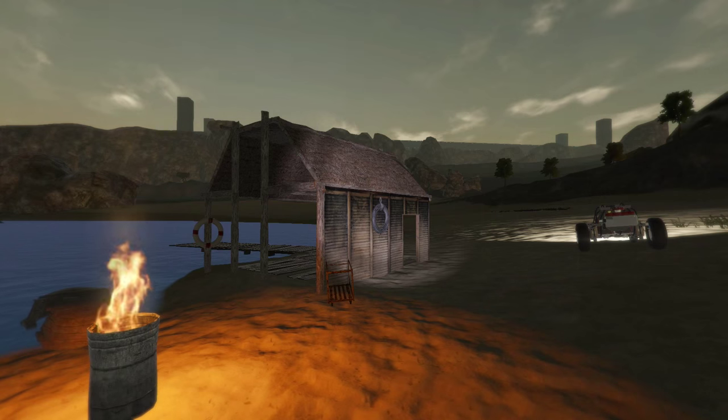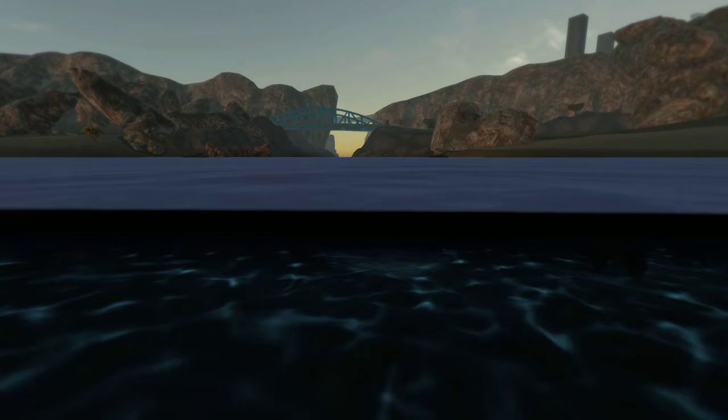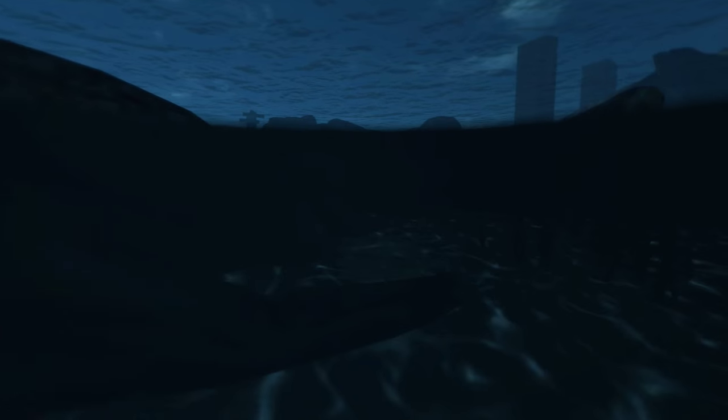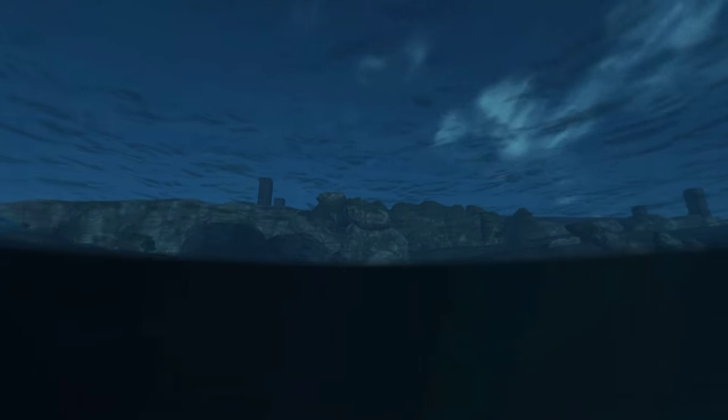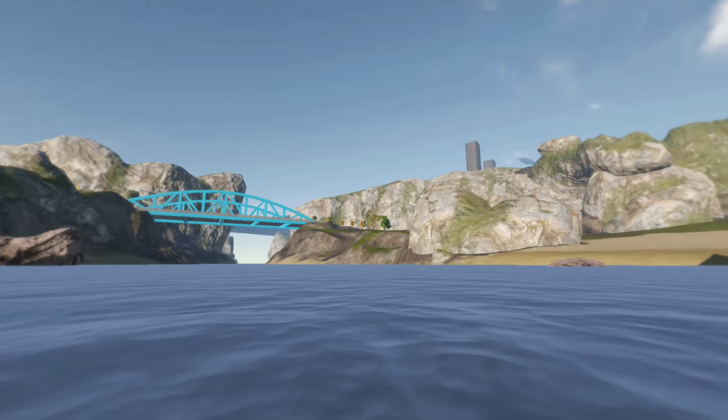We're going to start off with the water. We have updated the water in the new build — you can see that right away just from the surface look, and when you get underwater it looks really nice. We're happy with how it's turning out. We're adding props below the water like seaweed, rocks, and other items to give it that realistic look for when you go out into the water.